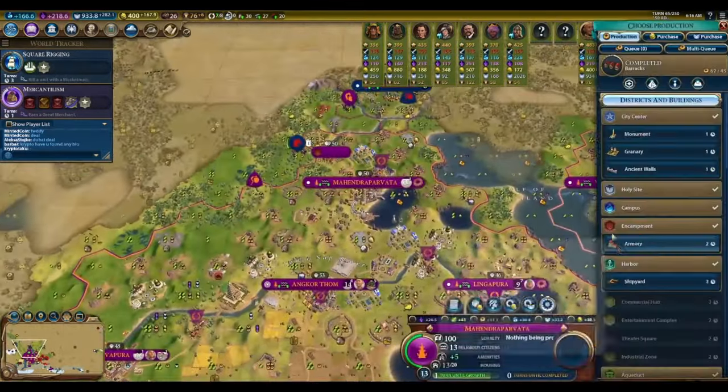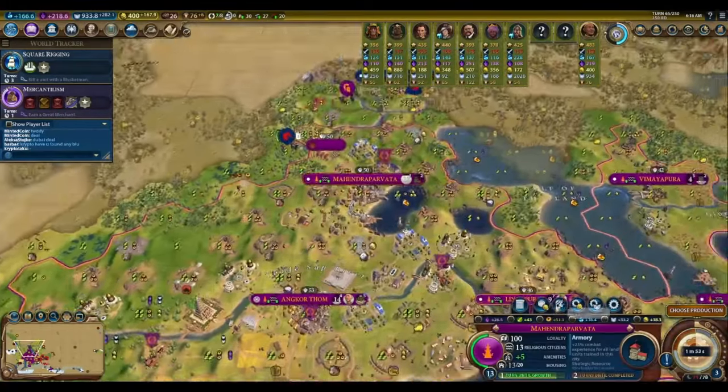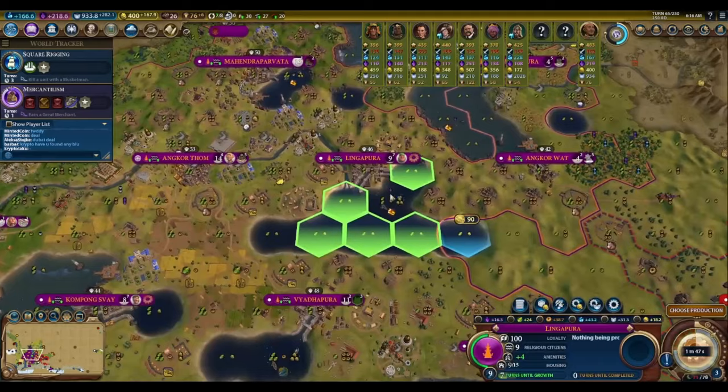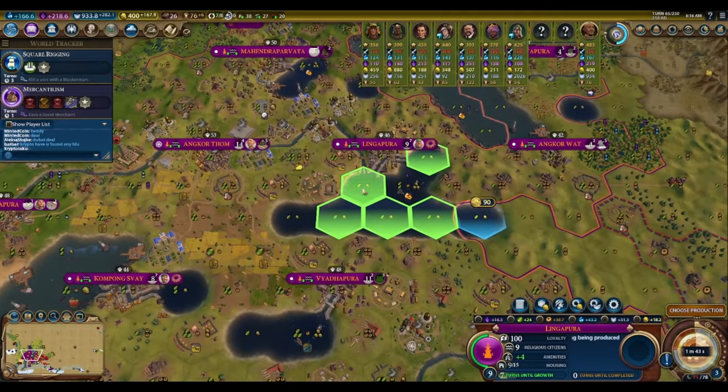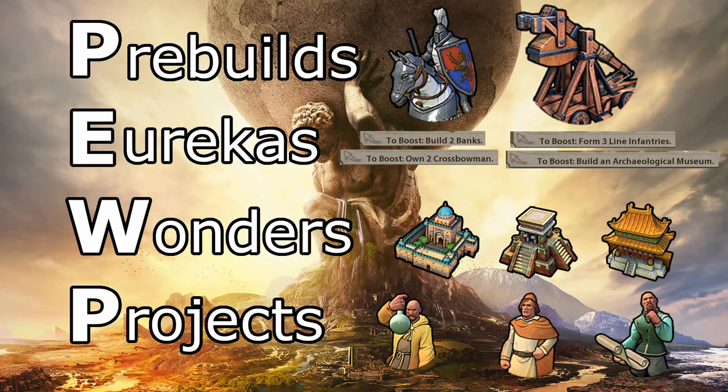What do you do, however, when you've already finished producing everything obvious? It can be easy to look at a city whose districts are completely filled out and have no idea what to make next. In this case, simply remember the following initialism: POOP — Pre-builds, Eurekas, Wonders, and Projects.